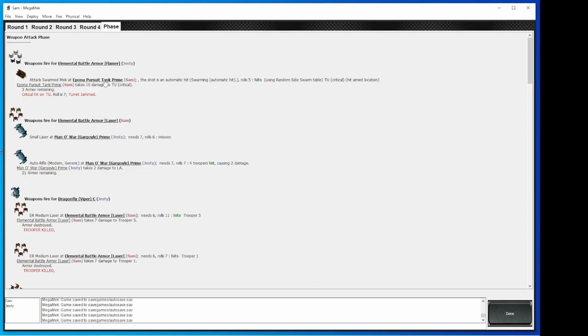You attack the swarm mech at the pursuit tank — automatic hit. Using swarm table, you do 10 damage. The way a swarm attack works is that you roll for location as normal. Since he's immobile, I can specifically target a location — I went for the turret. You do the full damage of all your weapons to one location. The flamers do two damage, so it's a total of 10 damage with the primary weapon — all five automatically hit the same location. Plus I got a critical. I think that was an actual natural critical. Because it says take damage to turret critical. Meanwhile, your laser killed both of my troopers.